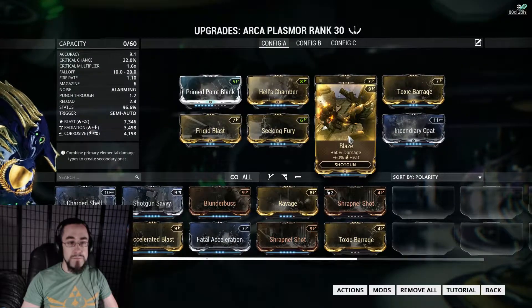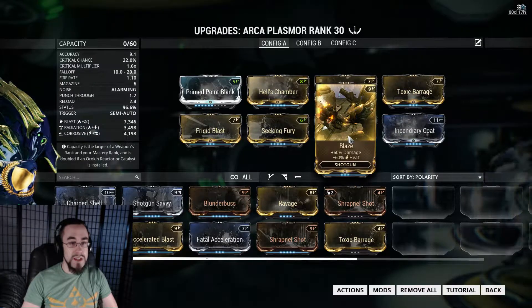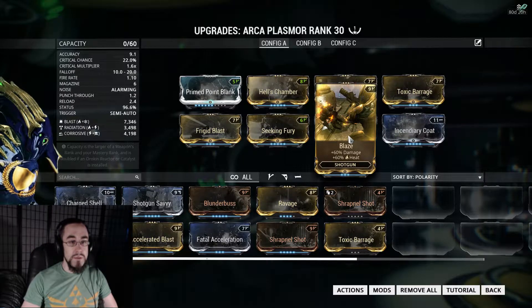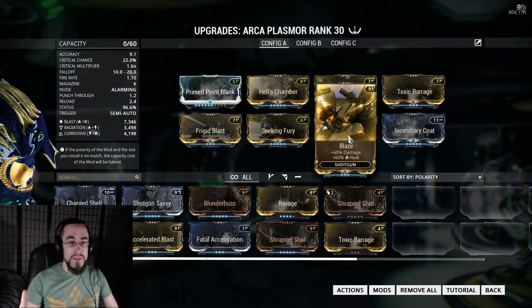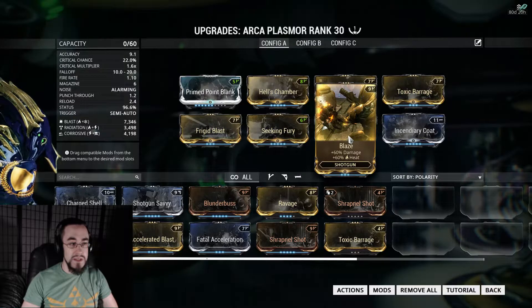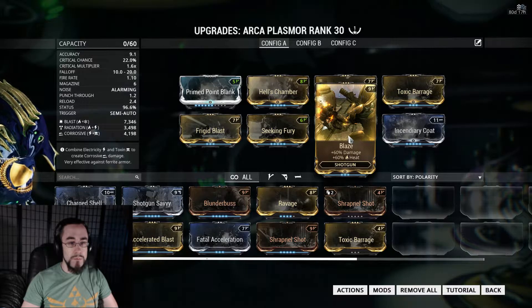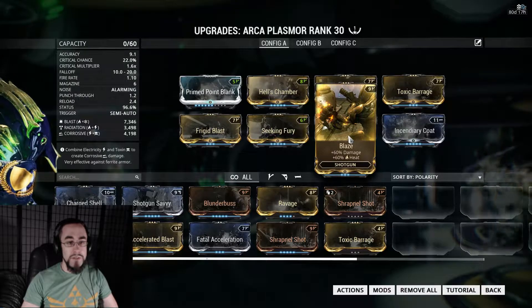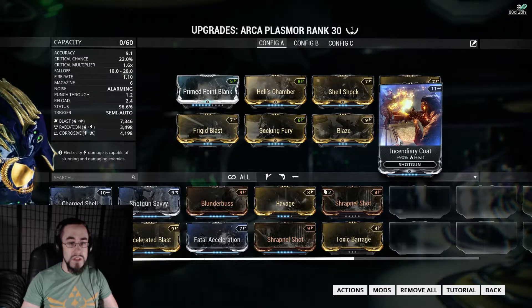The next mod is Blaze, which gives you 60% base damage plus 60% heat damage — a pretty nice combination. Since I don't have the fire dual status mod, this is definitely what I'd go with. I think it's a really good compromise. I don't think I'm really going to notice that 3.4% difference often enough. I also have Incendiary Coat to get one of my particular damage types up.